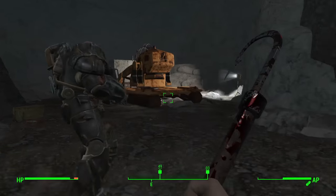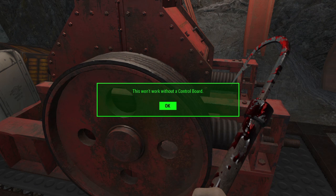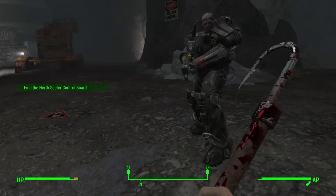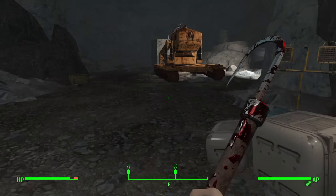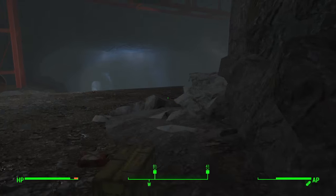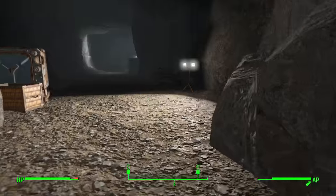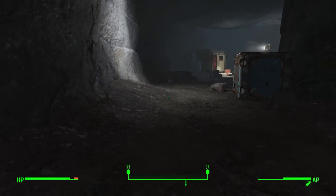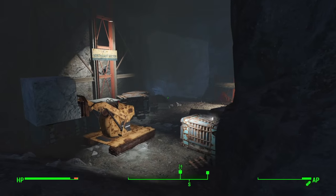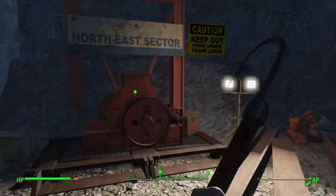We try to activate this workbench and of course we need the circuit board. The circuit board gets added to our waypoint. Before we go find it, we're actually going to head over to the next workbench — the North East Workbench — which is just one room over. Continuing down a smaller hallway between these two big rooms, then down a little ramp, and straight ahead you'll see the North East Section Workbench.